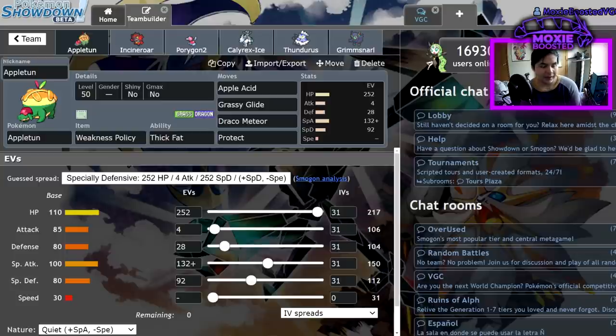Appleton's main deal on the field is being a strong Grass-type; Dragon moves under Trick Room are really strong for beating physical Trick Room Pokemon because it lets me lower their Attack stats. This guy is running Weakness Policy with Thick Fat — Apple Acid, Grassy Glide, Draco Meteor, and Protect — Quiet nature, max HP, 4 Attack, 28 Defense, 132 Special Attack, and 92 Special Defense.